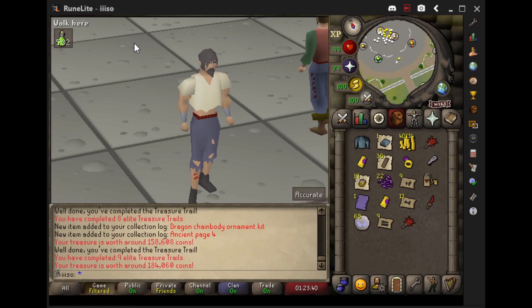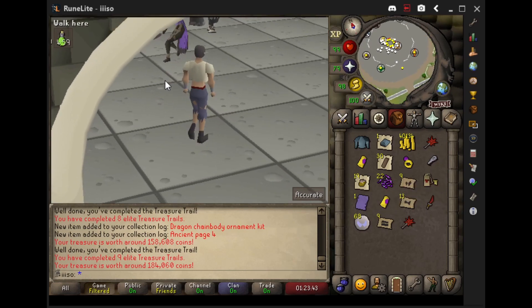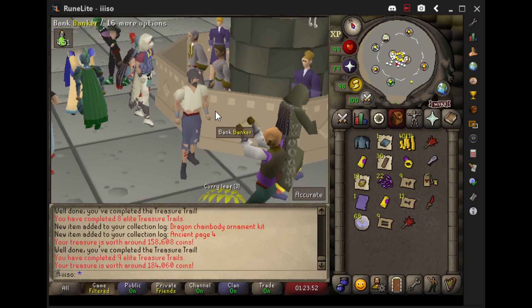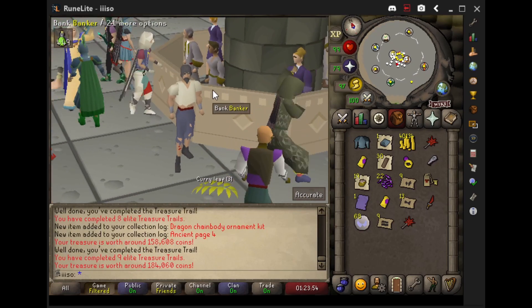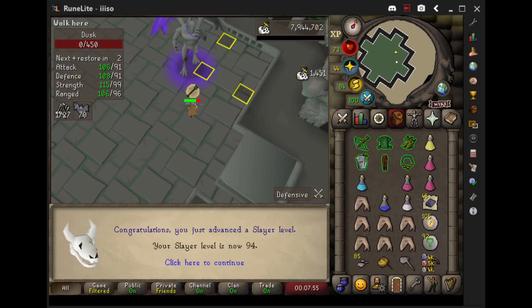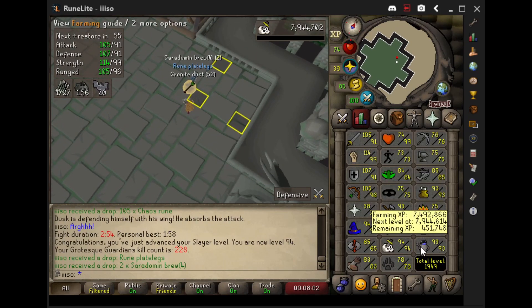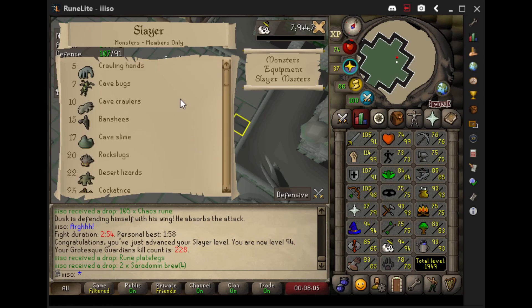Yes sir, loot gang though — that was quite a bit of loot from those caskets and we got some new stuff to add to our repertoire. Oh my god, 94 slayer here at the Grotesque Guardians, that's crazy! One more level and we can go kill hydras, baby.